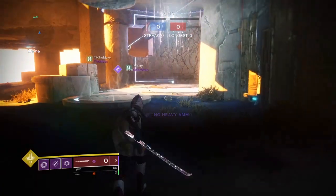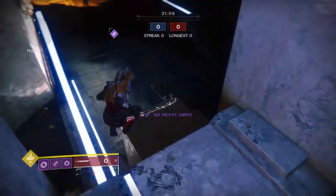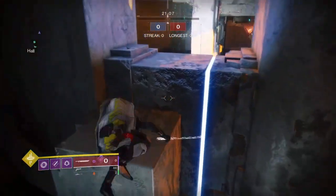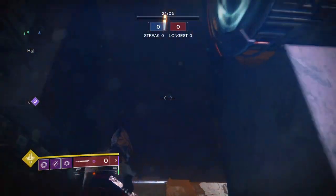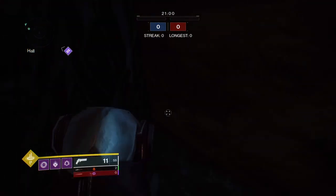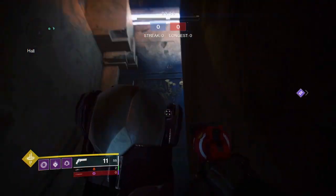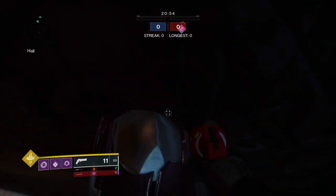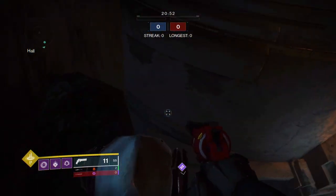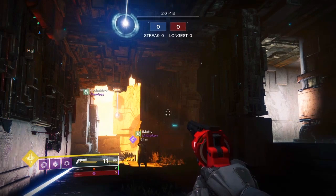Now we're gonna show you the best strategy for going outside on this side of the map. There are a few spots you can go to build super energy. There's one right here - you can jump right up here and sit right in this corner in this super dark area. They shouldn't see you up here when you crouch in there. This is a really good spot for charging up your super energy.